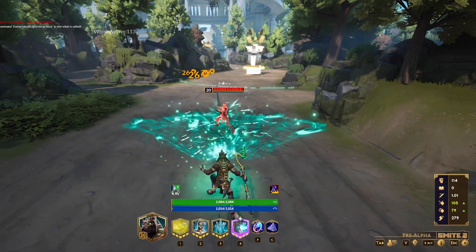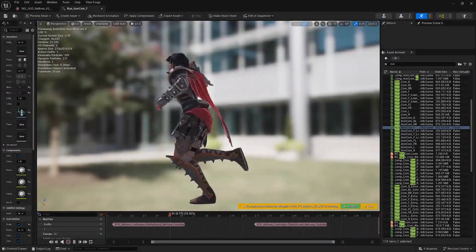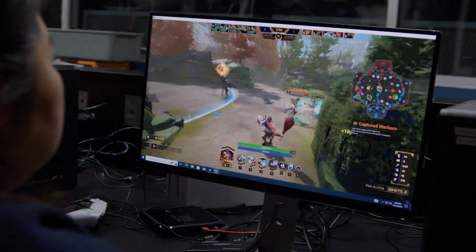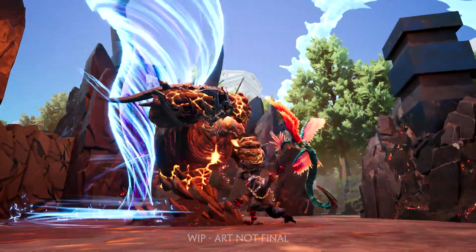Abilities are split into a whole bunch of individual components that all have their own functions through the Gameplay Ability System, or GAS system. Learning that and figuring out how it all worked together was definitely overwhelming at first.